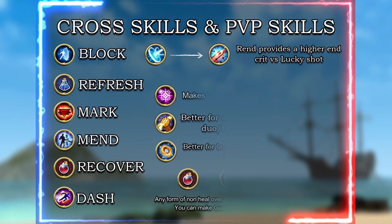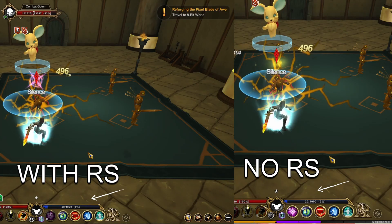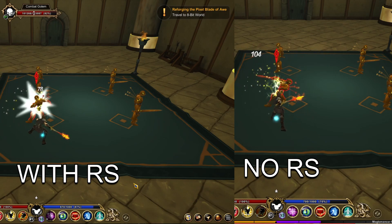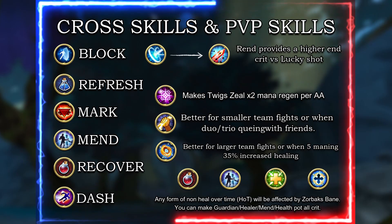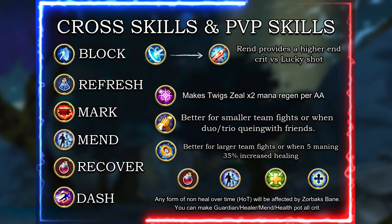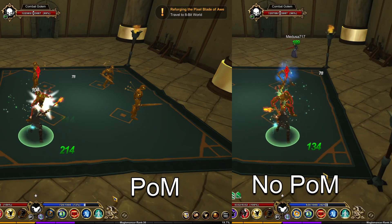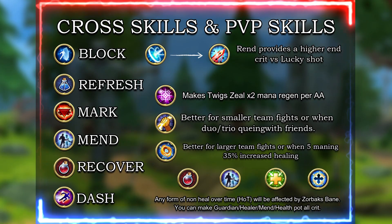So for a damage setup with mogulmancer, I highly recommend Rend over Lucky Shot for that reason. For the other skills you can use Presence of Mind, Holy Bolt, and Rune Siphon. Rune Siphon works well because when you use Twig Zeal to generate mana from auto attacks, you benefit from Rune Siphon's double resource regeneration — so when you use Rune Siphon with Zeal active, you get twice the mana back per auto attack. Presence of Mind is also great since it gives a massive bonus to healing, lasts a long time, and stacks with Twillie's Blessing.